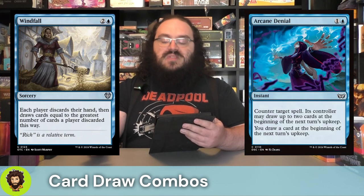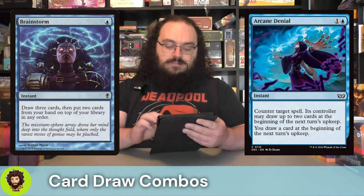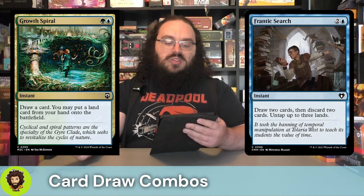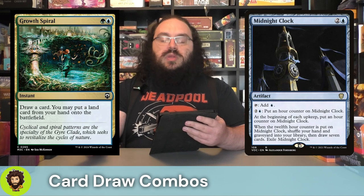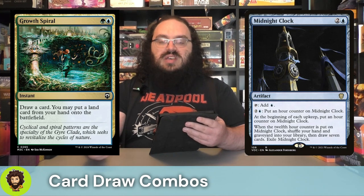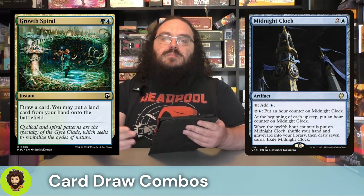Arcane Denial — a counterspell that lets us draw a card. Sure, an opponent gets to draw some cards as well, but we did stop one of their spells. Of course we're running Brainstorm — draw three, put two back on top. Frantic Search — three cost, draw two, discard two, untap some lands. Growth Spiral — basically a little brother to Urban Evolution: two mana, draw a card, cheat on a land. And we're rocking the Midnight Clock — a three-cost artifact that taps for blue. Once we hit 12 hour counters, we shuffle our hand and grave back into our library, draw seven, and exile the clock. Drawing seven is going to beef up my commander by another seven.